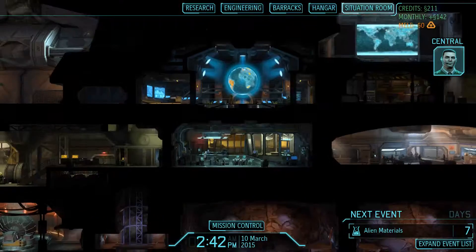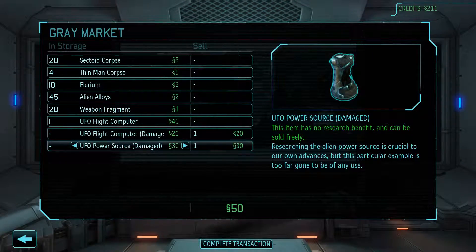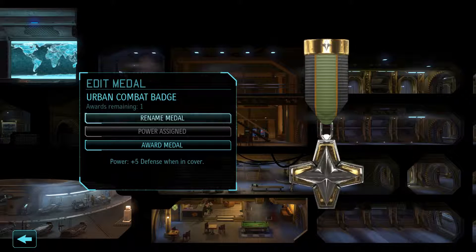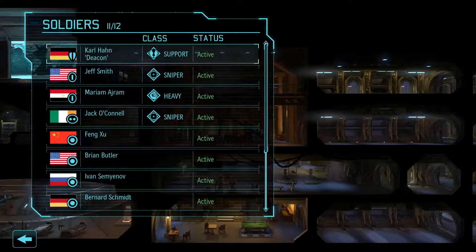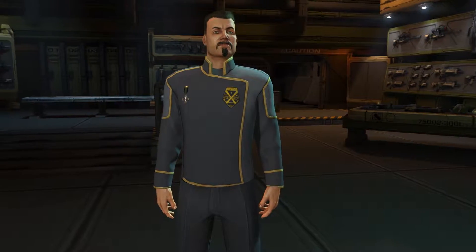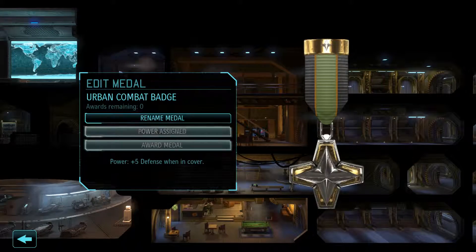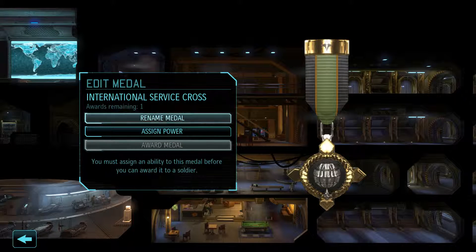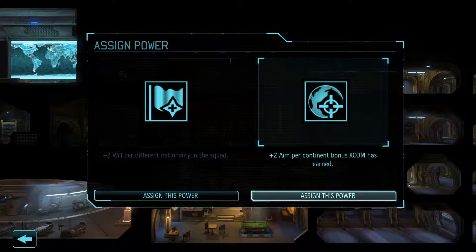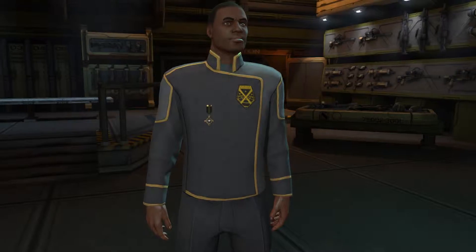We have medals available in the barracks, Commander, if you feel any soldiers merit an award. I'd say reward it to our support - he is our most valuable member of our team right now. We also have Sign Power: plus two will against a different nationality squad, or plus two aim for a continent bonus. I'd say we're going to go for the plus two aim.